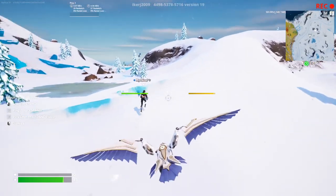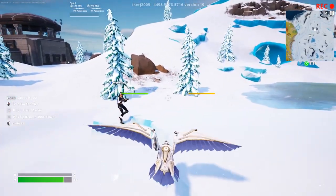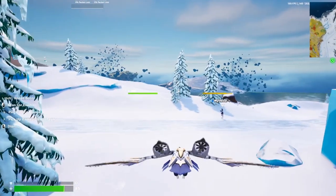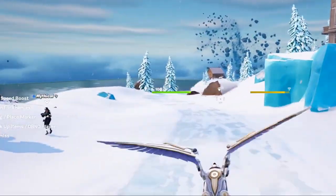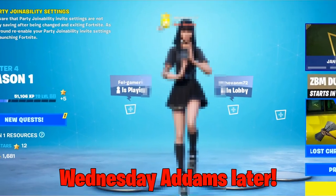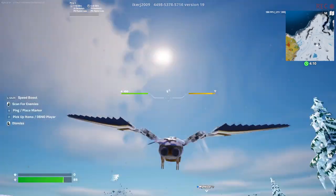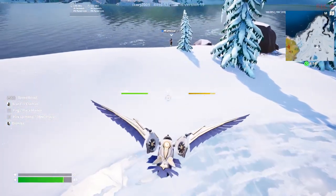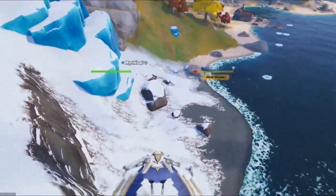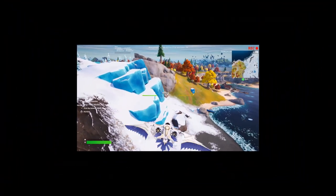Obviously, if you point anywhere, your character will literally follow you. If I point here, my character is eventually going to come. I'm pointing this way and my character is literally going the same way. But can it go all the way up in the sky? I'm going to test this out — I'm all the way up in the air. No, that myth is busted. My character is not coming.